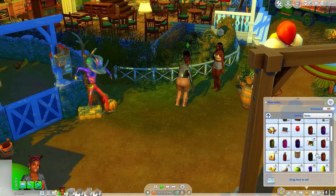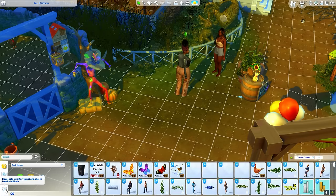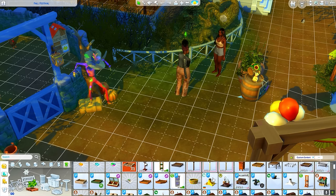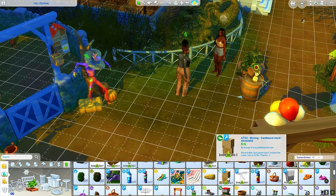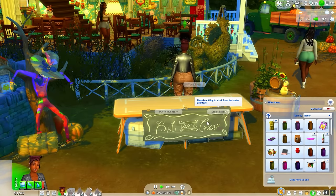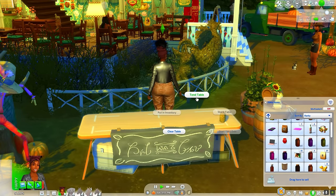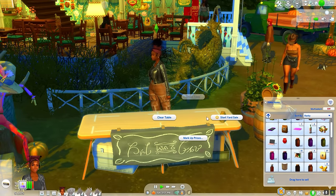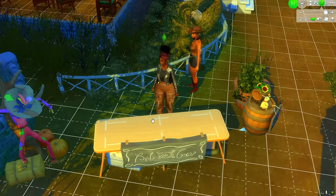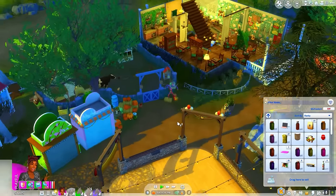Oh lord, I placed the wrong table — I put the table in our household inventory and not in her personal inventory. That kind of sucks. So it's literally that the table we just bought is in the household inventory. Can I stack the table? Can I not put my own stuff on it? Maybe I should go home and get my table and come back. I'm gonna try that because I don't want to mess this up.